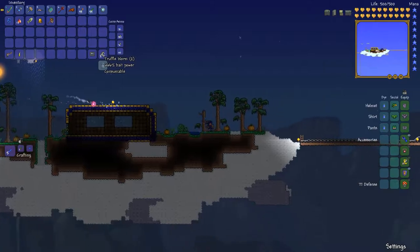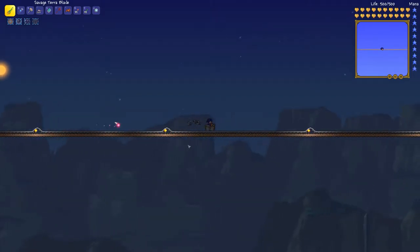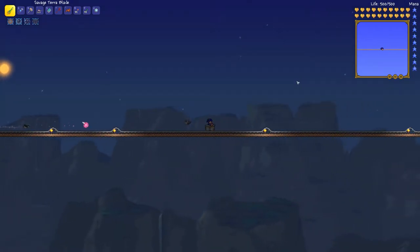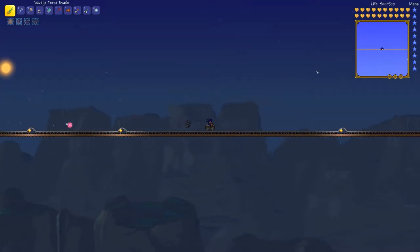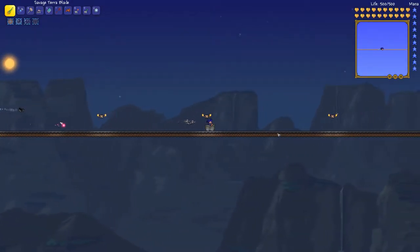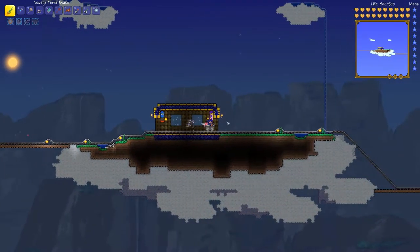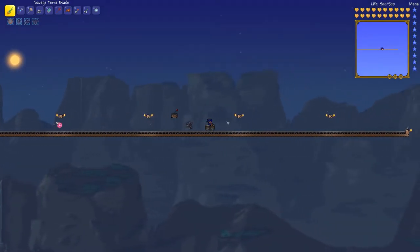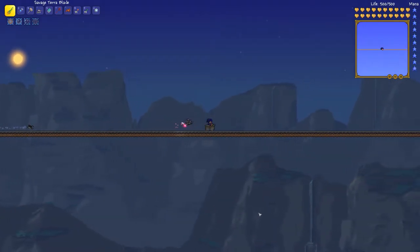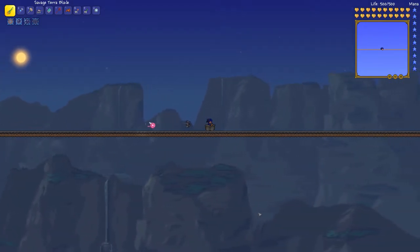Off camera, I went and caught two Truffle Worms from the underground jungle mushroom biome that I built. What we're going to do is go to the ocean outpost. We're going to cast our line into the waters of fortune and fight Duke Fishron and beat him this time. I've kind of got the sniffles — I've been a bit sick recently. But anyways, we're going to go there.